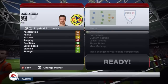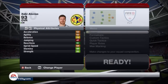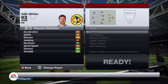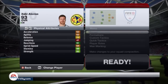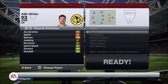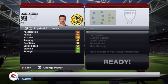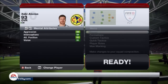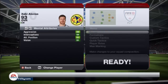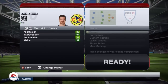Looking at his physical attributes, he struggles in the speed department, which is a real shame — that's probably his biggest weakness. He has reactions of 91, stamina of 88, and strength of 85, which are very good. His mental attributes are also strong: aggression of 89, interceptions of 94, attacking position of 83, and vision of 91.